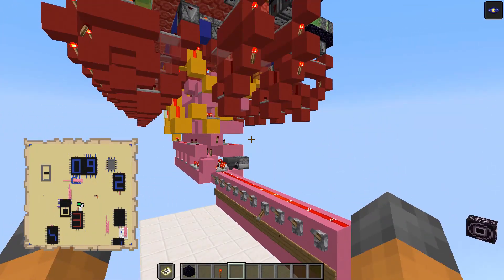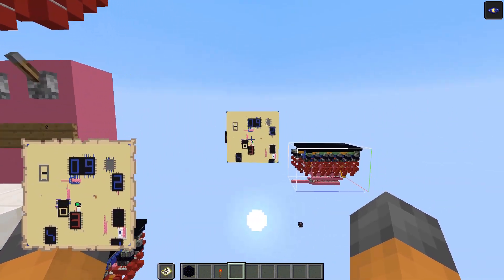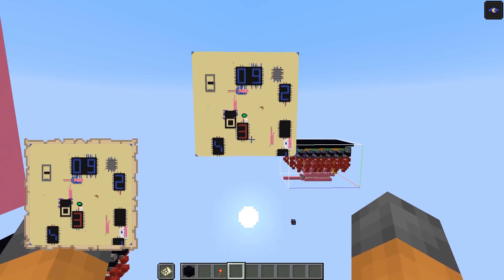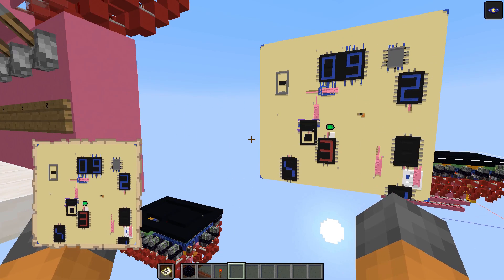I think this is quite a cool concept because it means we can effectively create a map art and then tile several of these 7-segment displays next to one another to create basically a 5-digit number that displays within a single block in the world. It's like a unique little display which you can hook up to your contraptions.